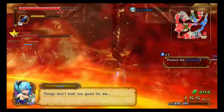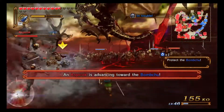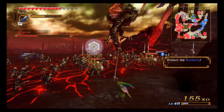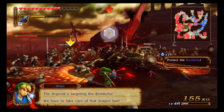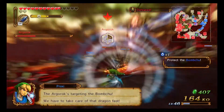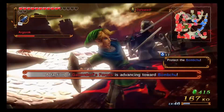Number nine on this list is Hyrule Warriors — the Dynasty Warriors and Zelda crossover that will leave you hacking and slashing for quite some time. When this game first came out I was really amazed to see a Zelda hack-and-slash, and when I played it I was pleasantly surprised. Although it's very easy, it's well made in the sense that the combos are well put together.